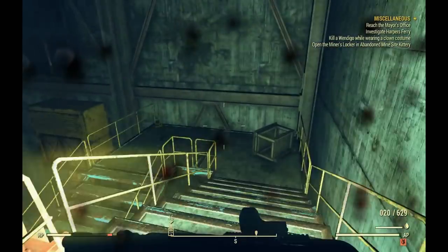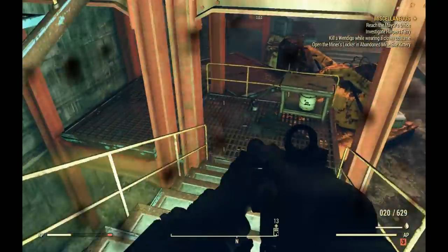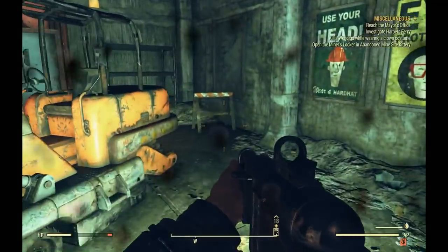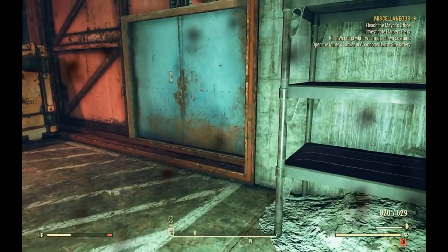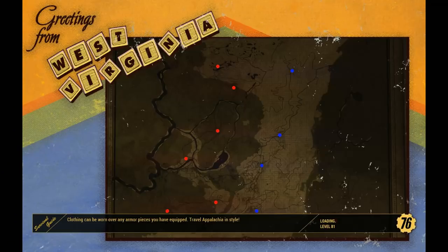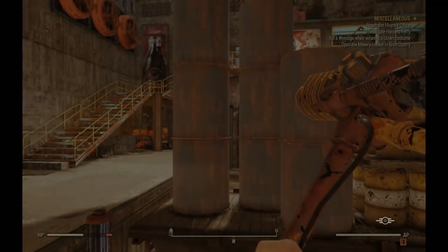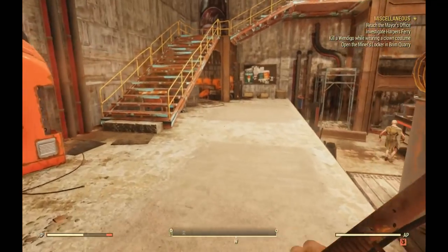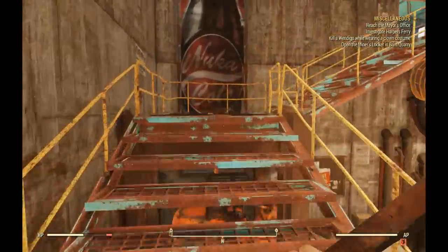Let's go ahead and run down here and head back outside right through these doors. I think I said there were five here — there should actually be six. There are five cap stashes, but there is a sixth one at the very end that does require lockpicking skill level 3. So if you've got that, you're in luck with an extra cap stash. If not, well, it's not the end of the world.